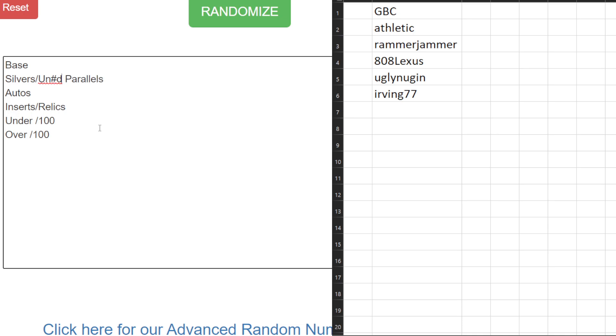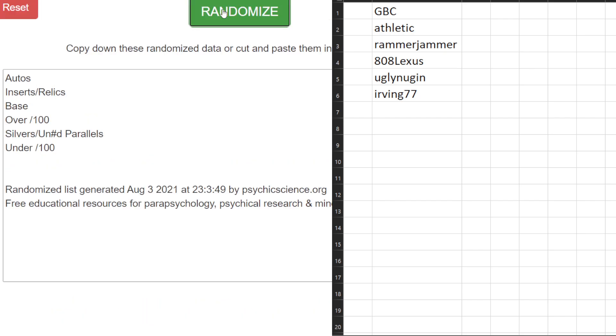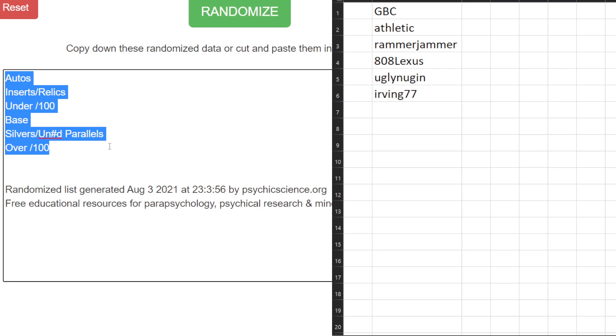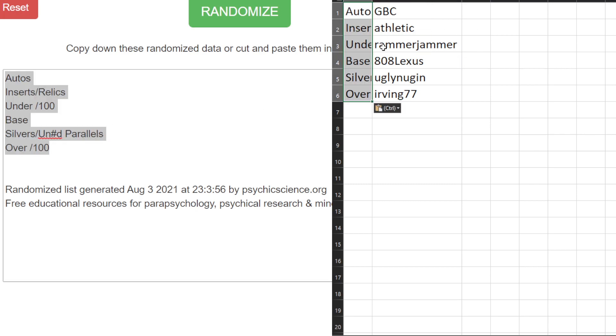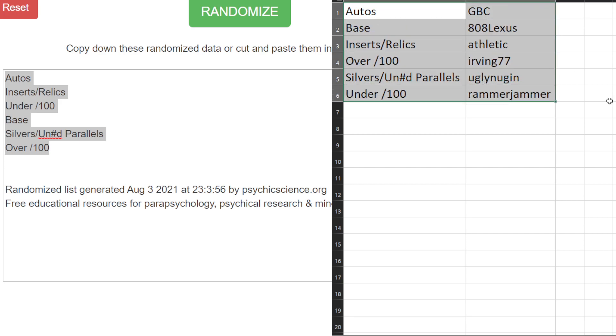Unnumbered parallels, autos, inserts, relics under 100 and over 100. Ten times: one, two, three, four, five, six, seven, eight, nine, ten. Autos on the top, over 100 at the bottom. Let's sort this out alphabetically. Autos go to GBC, base to 808 Legs, inserts relics to Athletic, over 100 to myself, silvers and unnumbered parallels to Ugly Nuggin, and under 100 to Rammer Jammer.